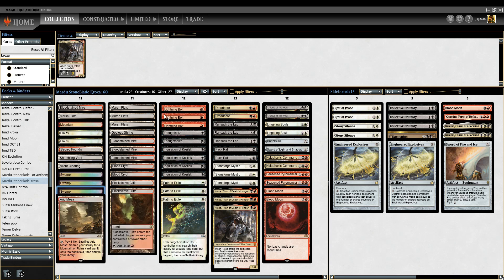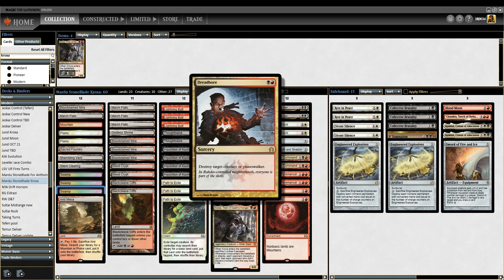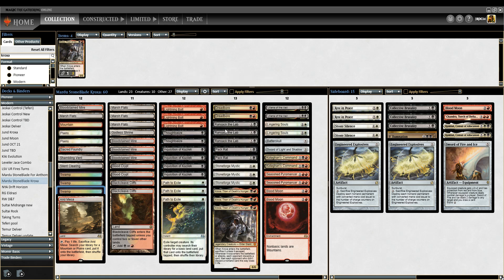The list here is pretty straightforward. We still have some Bolts, some Thoughtseizes, Inquisitions, some Paths, two Dreadbores still. I like Dreadbore even though it's Sorcery Speed, it still does the job really well at killing things. And I like the Reach for Planeswalkers, but if you care less about Planeswalkers and want more Instant Speed — and we're not really an Instant Speed deck so I don't think it matters too much — you could switch to Terminate, or you could play a 3-mana one, which I recommend much less.